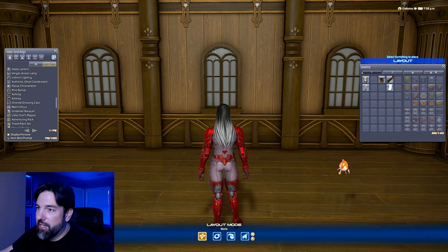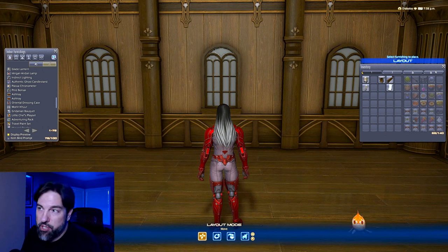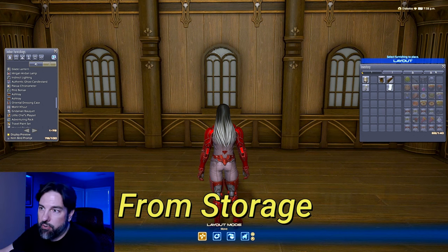The first technique I want to talk about is the Storage Placement Glitch, or what I like to call 'place escape.' The reason I call it that is because that's essentially what you're doing — placing housing items where you normally wouldn't be able to. One of the places you can put items is on top of windowsills in your housing. In order to do this glitch, you need to take the items from storage.